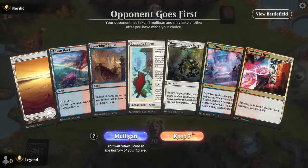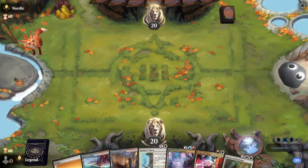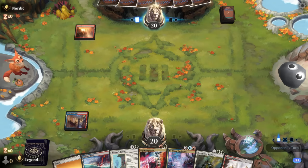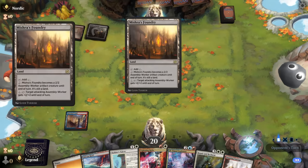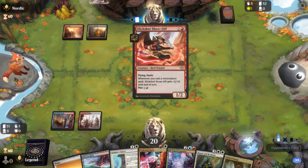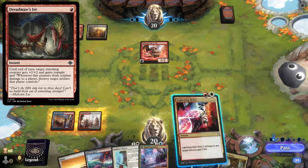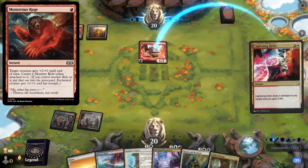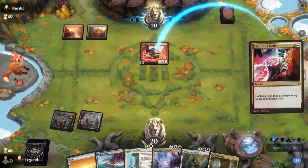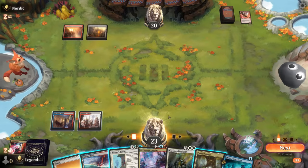Game one: we're on the draw with a decent hand, just missing a payoff card to put in the graveyard. Ideally we draw it with Ill-Timed Explosion, but we've got good mana, some early blockers, and interaction against aggro. Facing red — haven't seen Mishra's Foundry in a while since most red aggro decks don't have room for it. We'll keep up Lightning Helix for Slickshot, and we might want to helix it before it attacks in case they have Dreadmoss Ire to give it extra toughness.